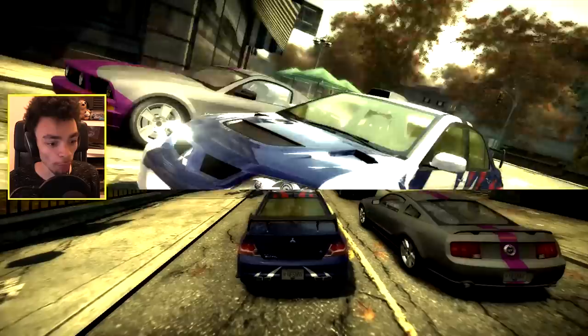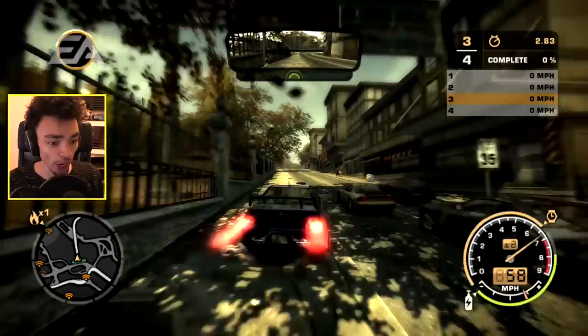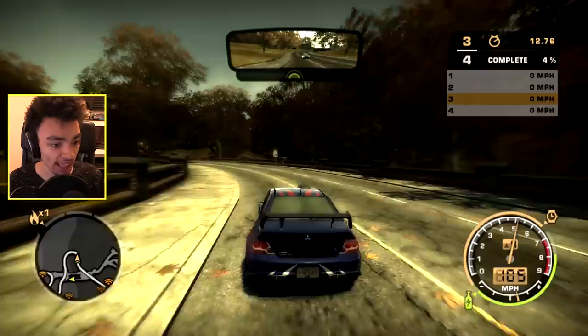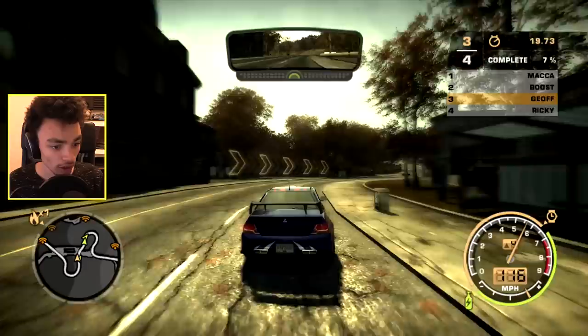Drop off at one. Perfect launch. Woo-hoo-hoo-hoo! That drivetrain NOS got it shifted quickly. What? Where did everybody go? Where the heck did they go? I am so confused. Is that a shortcut? I've never seen that shortcut before. I am so confused.